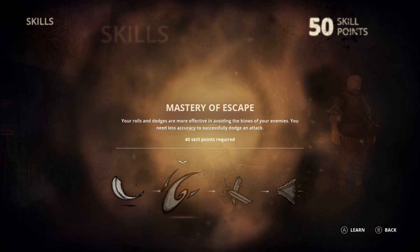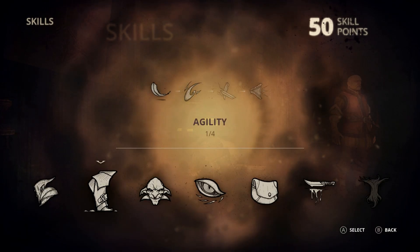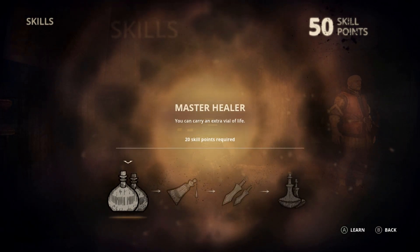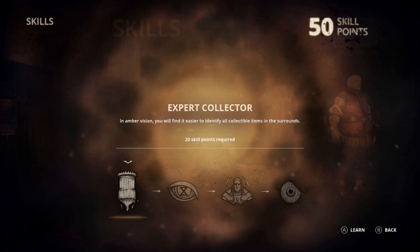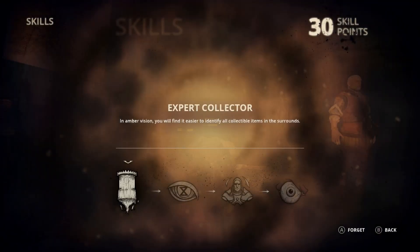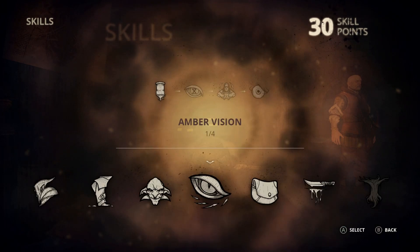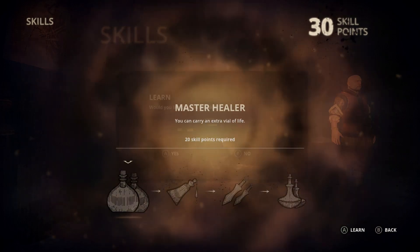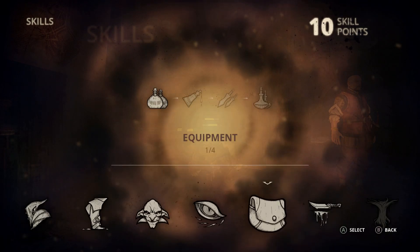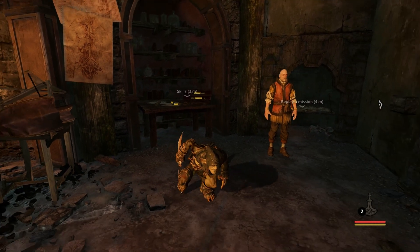It's not that important since I'm avoiding melee. I think I'm going to take this - easier to identify all collectible items. Then maybe I'll take carry an extra vial - that'll leave me with 10, and you have to have at least 20 to get anything. But Cover Kill is the most important thing right now, so that's good.